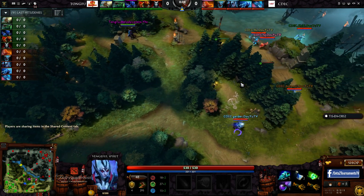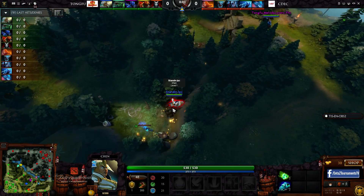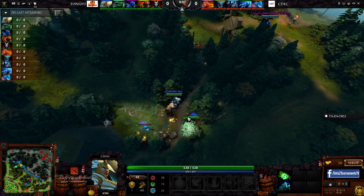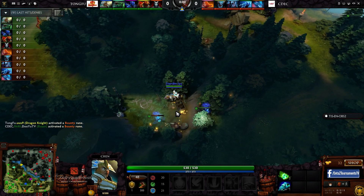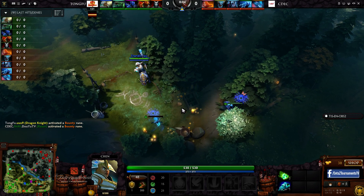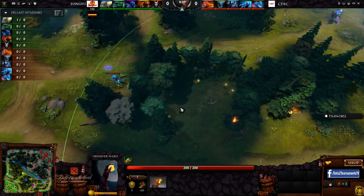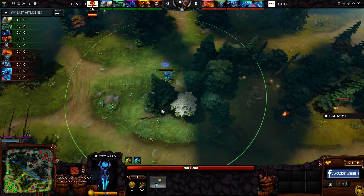He actually managed to get vision of the VS walking away, so they'll have to know there's going to be a sentry ward blocking that other camp. In fact, Chen's already in position to deward it — and it gets down the preemptive one. So we'll get that first spawn, which is always really nice. You can stack it early on, find out what creep you're going to get, and make a plan from there. So they do get the magic bush ward down, blocking off a couple of camps.